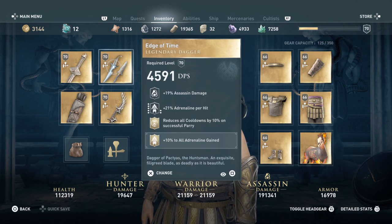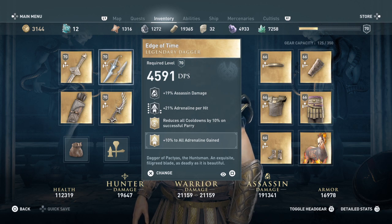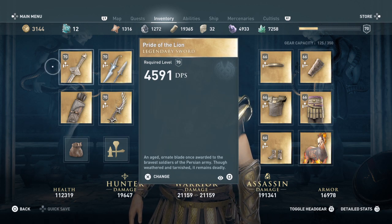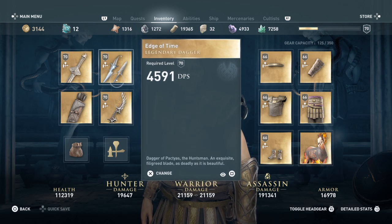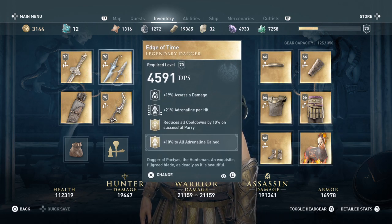Moving on to Edge of Time — another 19 assassin damage, 21 adrenaline per hit. Now look at this: we're at 42 between the two weapons, which is absolutely amazing. On top of that, it reduces all cooldowns by 10 on a successful parry.